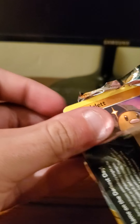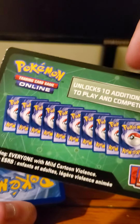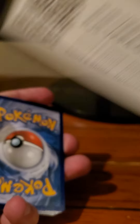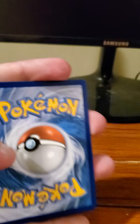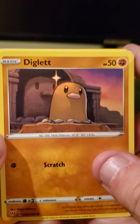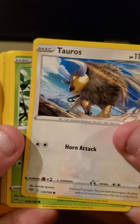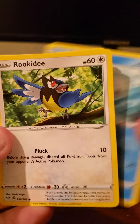Fourth pack — Battle Styles. Halfway through the opening. It starts with Cacnea, Shinx, Sizzlipede, Starly, Onix, Darkness-type energy, Single Strike Style Mustard, Bruno, and Grapploct. The reverse holo is Bellsprout, and the rare is Jellicent.